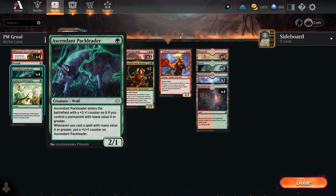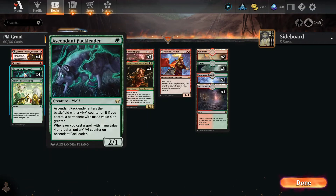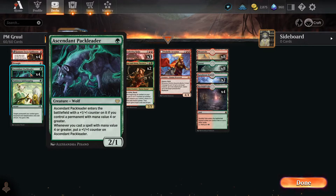We got Ascendant Pack Leader, who's a single drop, 2-1. When you enter the battlefield with a plus-one plus-one counter, if you control a permanent with a mana value of four or greater, you could potentially come out as a 3-2. Whenever you cast a spell with a mana value of four or greater, you put a plus-one plus-one counter on him. Doesn't look like we have that many creatures that are four or greater, so good luck Ascendant Pack Leader.